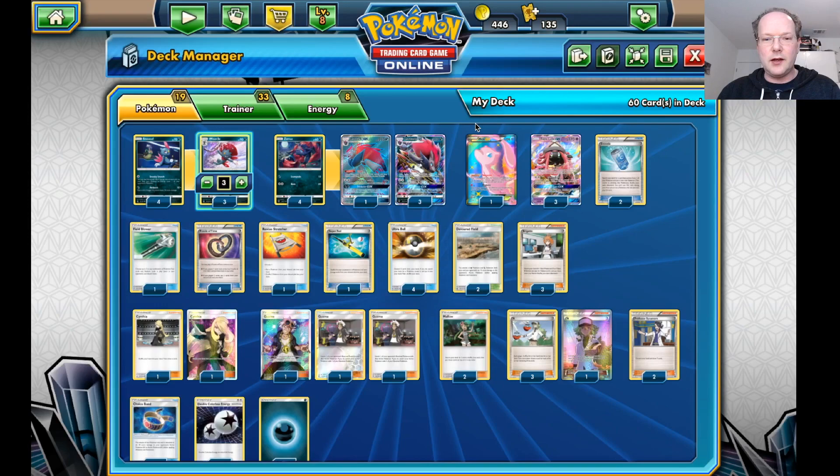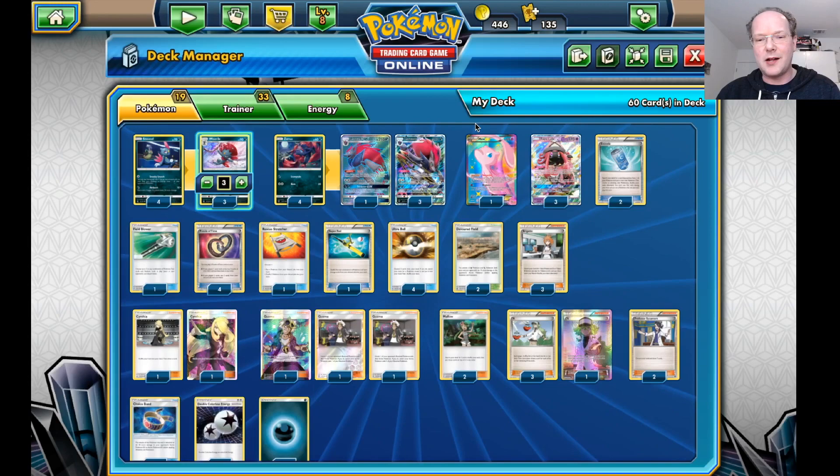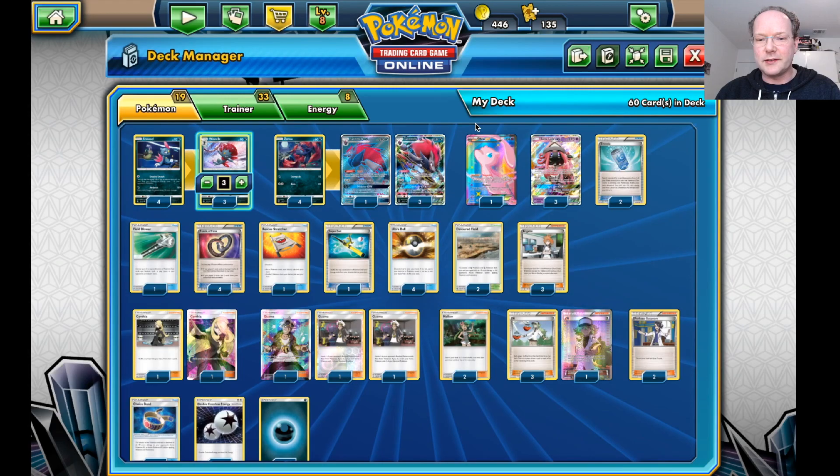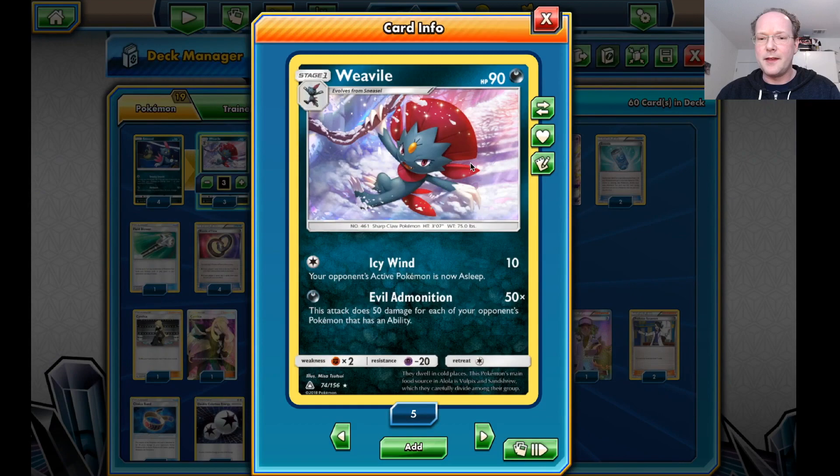Hello and welcome back to another round of PTCGO. We're looking at a new deck today, a deck that just this weekend saw a lot of traction, especially over in Europe in the Malmö Regional. The Limitless Crew was using this deck, which is a Zoroark GX variant combined with a new Vivile from Ultra Prism.